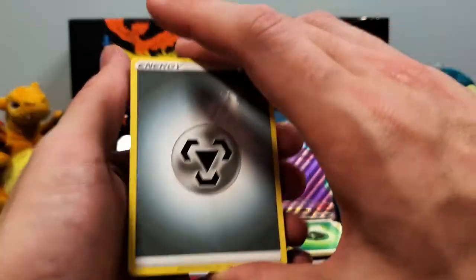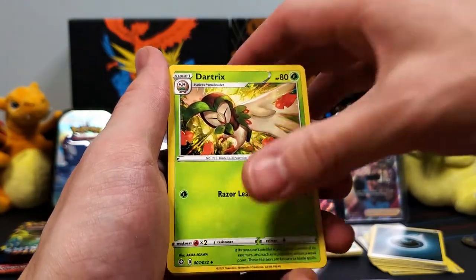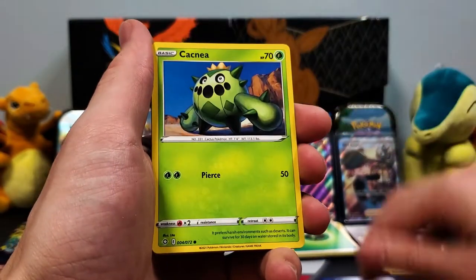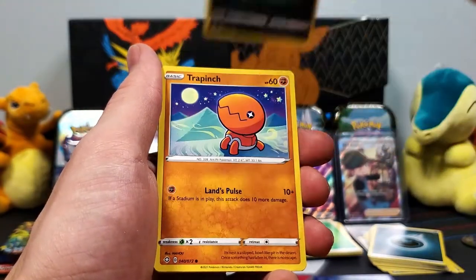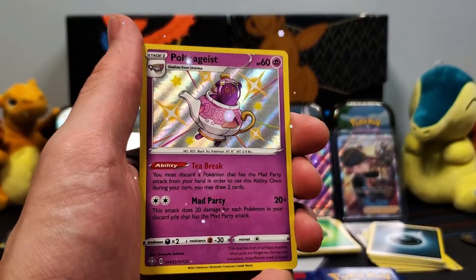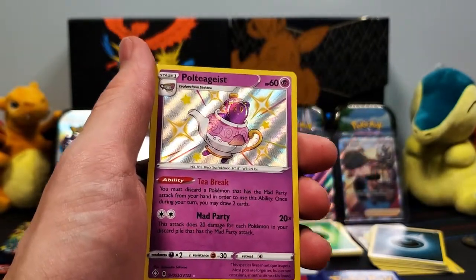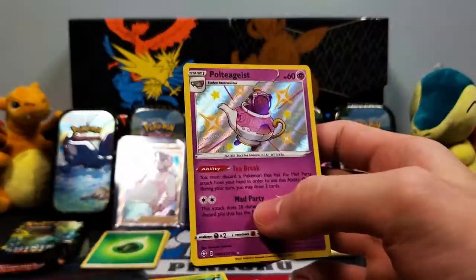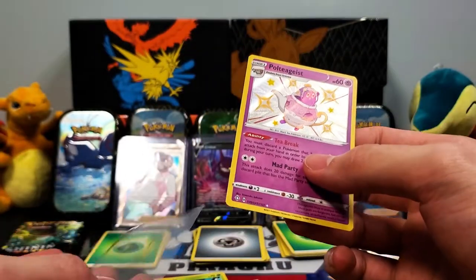Steel Energy to kick this one off. We've got a Rotom, Dartrix, Polozo, Cufflin, Cacnea, Gossifleur. We've got a Nickit — we get another Shiny here guys! A Trapinch — oh, another Shiny! We got the Polteageist! Wow guys, I'll say it again — these tins are awesome. And a Celebi — love me a Celebi. Let's sleeve this Polteageist up. Check one off the list from the Shiny Vault.